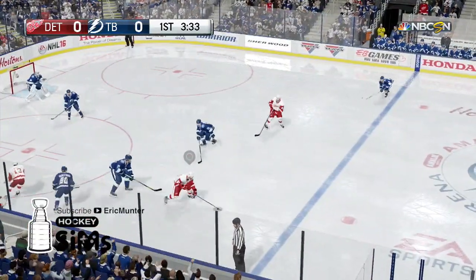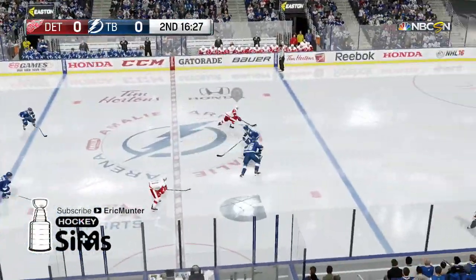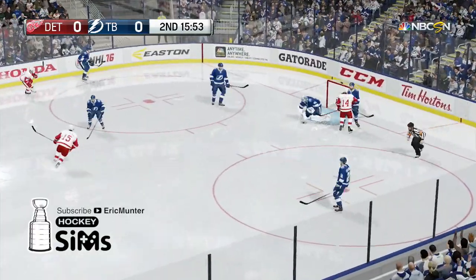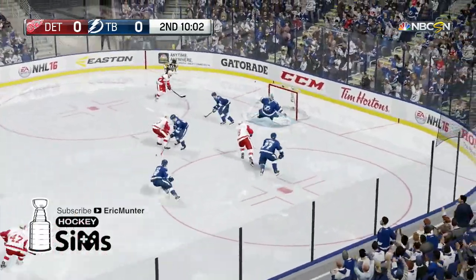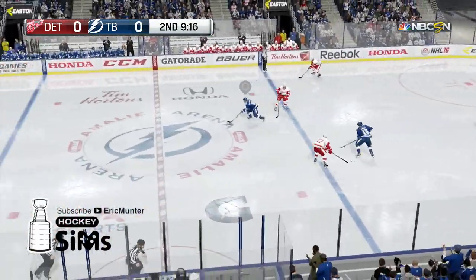Out of the near-board scrum it's Zetterberg. Zetterberg finds Pavel Datsyuk to the net. Datsyuk and a good save by Bishop. Here comes Nyquist steaming ahead, tries to beat a Lightning player, drops it off to Tatar and a glove save by Bishop. Free puck bouncing taken away by Abdelkader with a lane. He shoots and Bishop got a piece with the blocker. Out in front again for a chance, and that was covered by the Lightning.